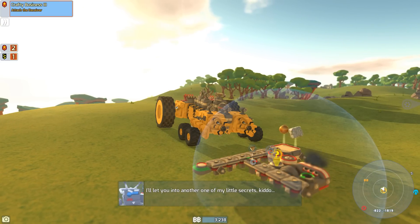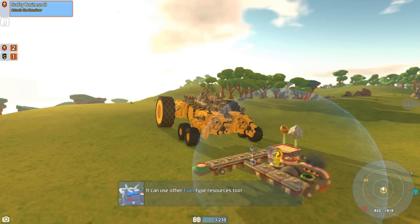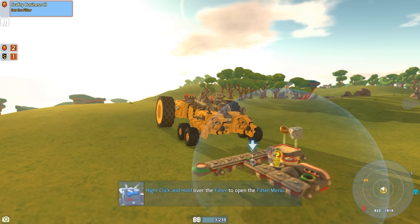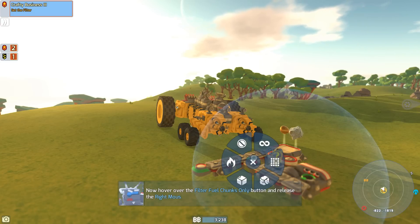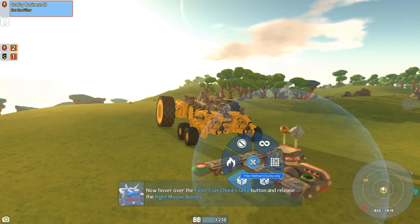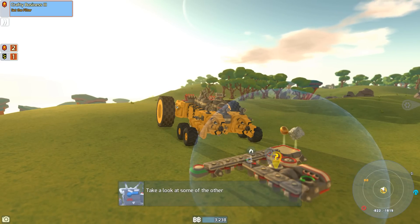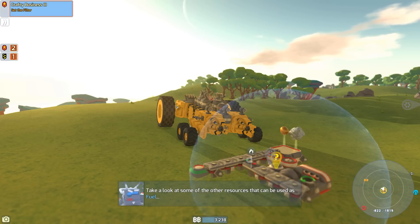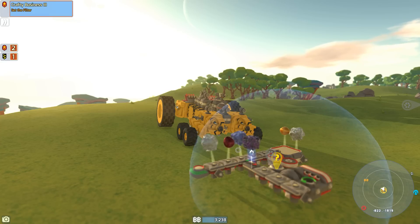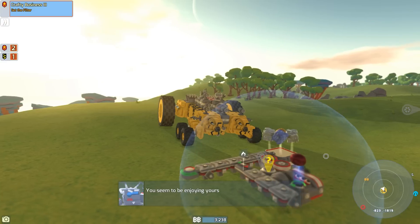I'll let you into another one of my little secrets, kiddo. The generator doesn't only use fiber wood for power — it can use other fuel type resources too. Right-click and hold over the filter to open the filter menu. That is a lot better — there's so much options here, that's a lot better than the old one. And filter fuel chunks only. I'm not sure what the other fuel chunks are though. Take a look at some of the other resources that could be used as fuel. I didn't know that was — or the jelly. That's pretty cool.